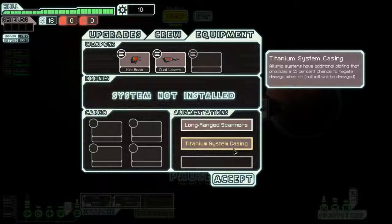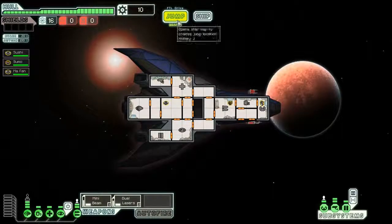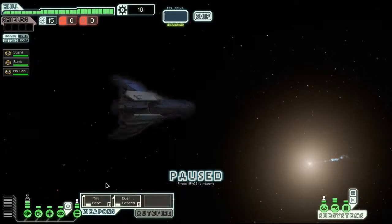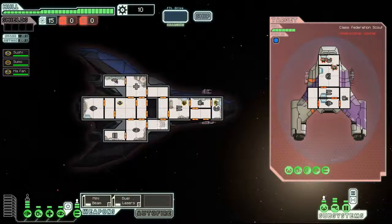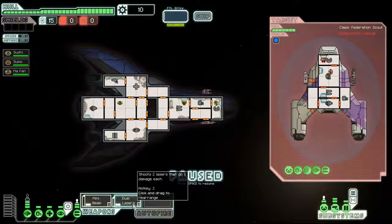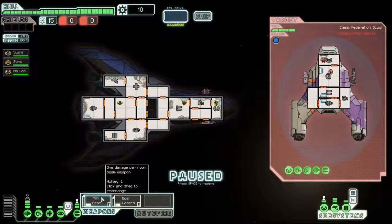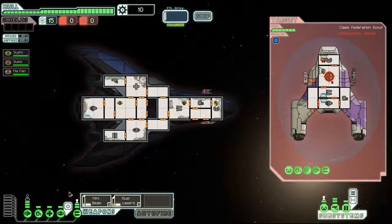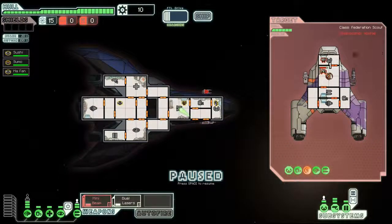Thanks to the long-range scanners we can see what kind of beacon we're gonna get. There's some kind of ship augmentation — all ship systems have additional plating that provides a 15% chance to negate damage when hit, which is actually gonna help us a lot considering we don't have a shield. Possible ship detected but this one is close to the sun. Let's go here, let's try out the ship. We have to reject their offer. It shoots two lasers that do one damage each, and a one-damage-per-room beam weapon. First step is to get their shields down — so we'll shoot and then cloak.